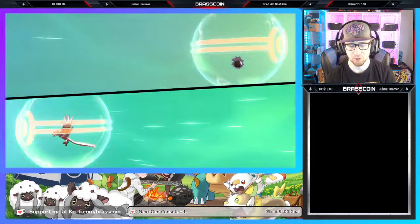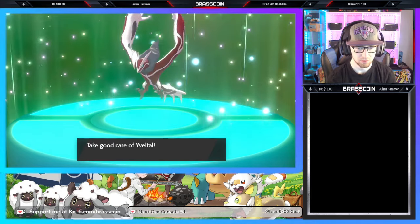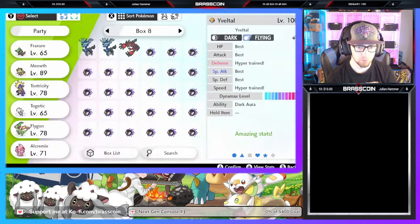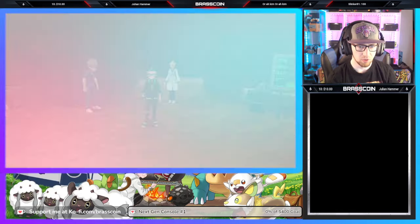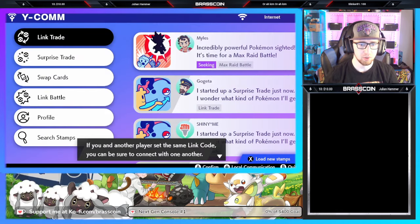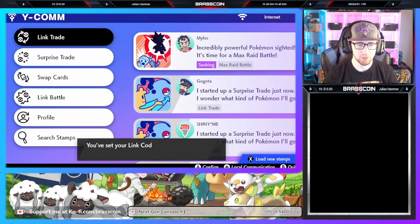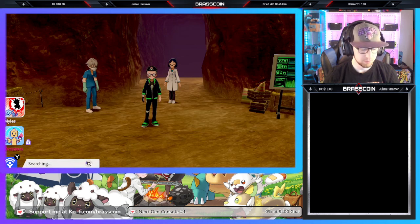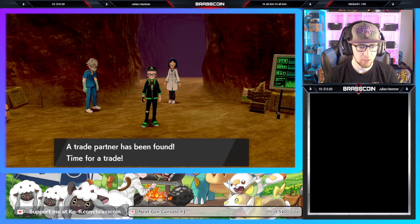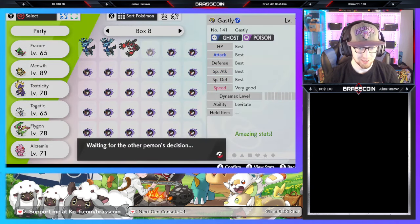I have to pronounce it the way Mikey does — it just makes so much more sense than Yveltal. Moving on to the next link code: we're going to be using code 75750717. We'll begin searching with that code, and a trade partner has been found — that was really fast. We'll trade away yet another Ghastly for our second shiny Yveltal.